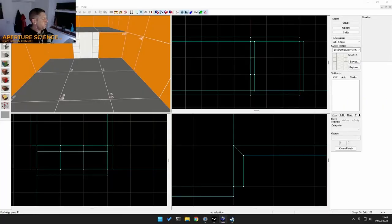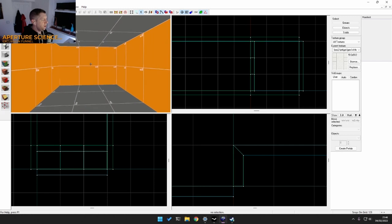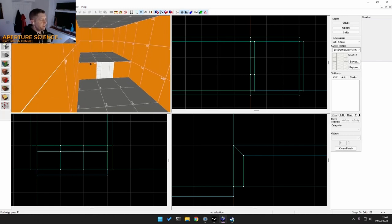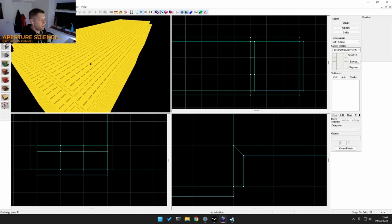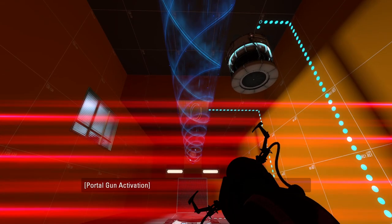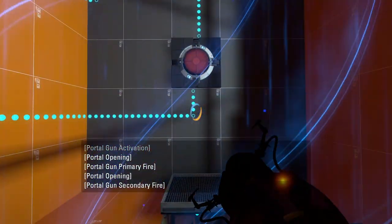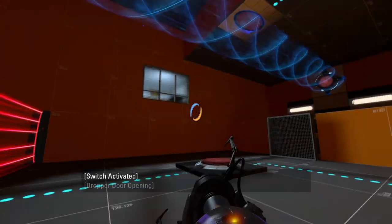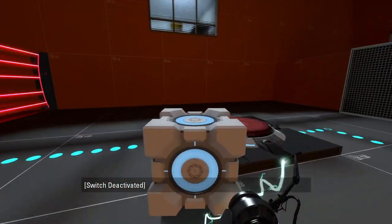So the development process started, and straight away I did something I'd never done before — I created the puzzle and elements first, before fleshing out the detail and geometry of the room. Why I've never worked like this before is beyond me, and it's certainly a workflow I'll take with me into future projects. By the end of the second stream, the chamber was in a working state where you could run through it and solve the puzzle. So now it was time to change the layout a bit and give it that little bit of something extra.